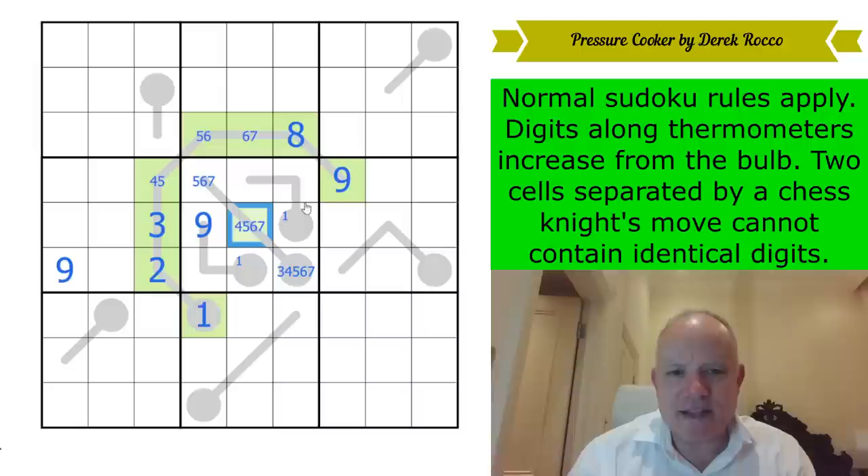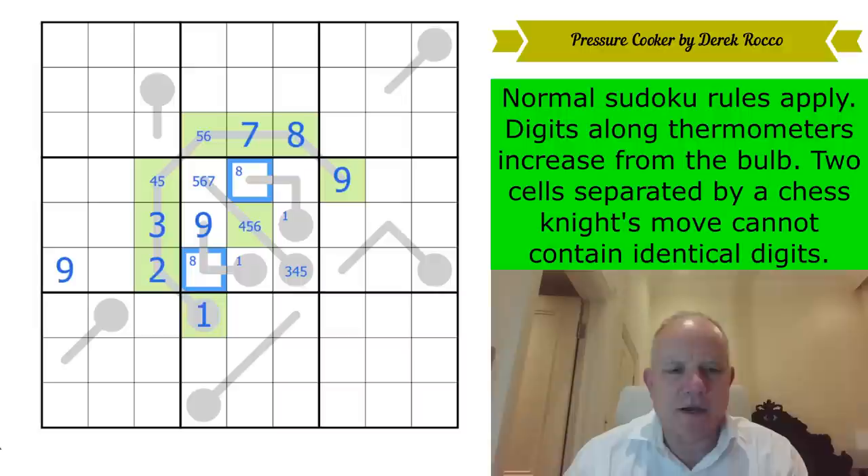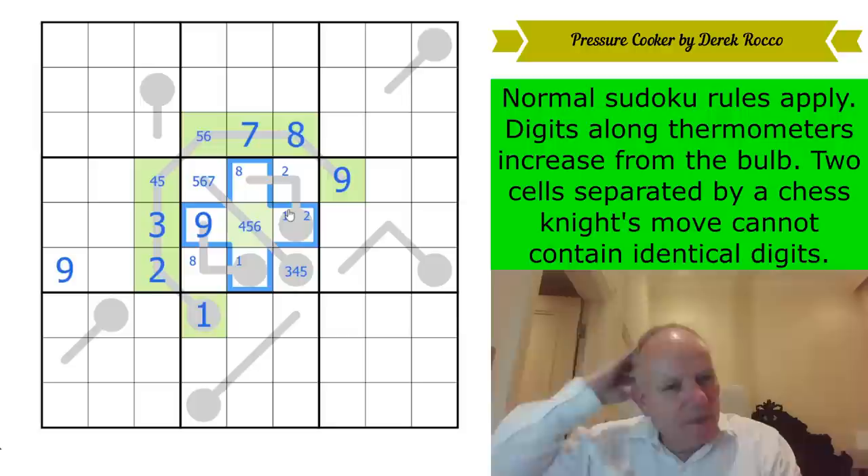Sadly that seven doesn't see this cell, so we may have to stop the fun and games there. Eight has to go either there or there — it can't go before them on thermos because nothing can go after it apart from nine. Two can't go anywhere in these cells; it can't go there because it's the third cell on a thermo, so it's in one of those two. Three and seven can't hit any of these cells, but I don't think that's very helpful at the moment.